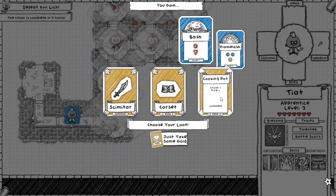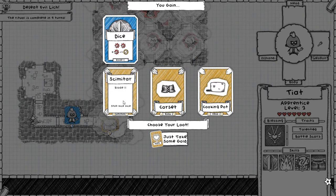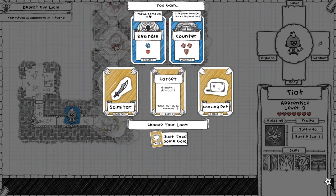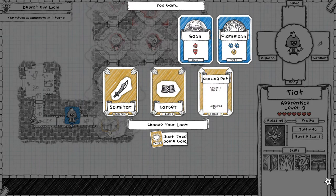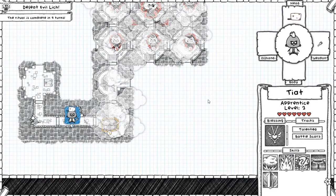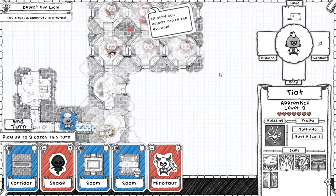Anything good here? It's giving me fire — this is growth in armor. So now I have armor two thanks to my built-in armor one. I'll take the cooking pot though, let's go for fire. I do have one built-in fire because I'm the apprentice, so getting another one seems like a decent plan.